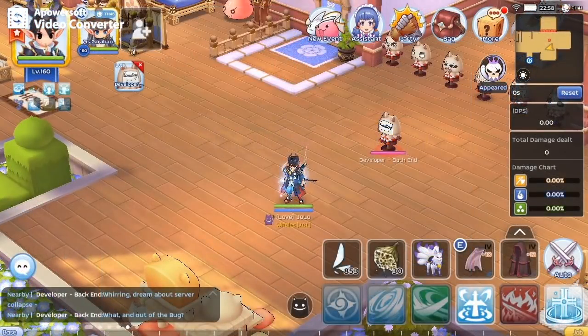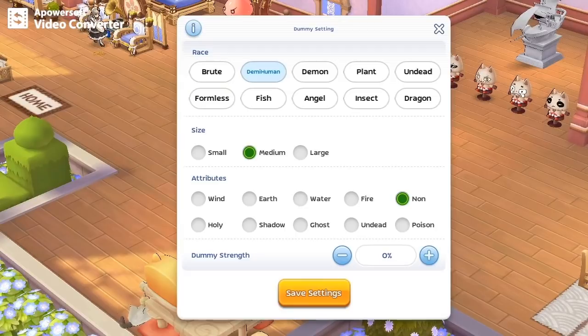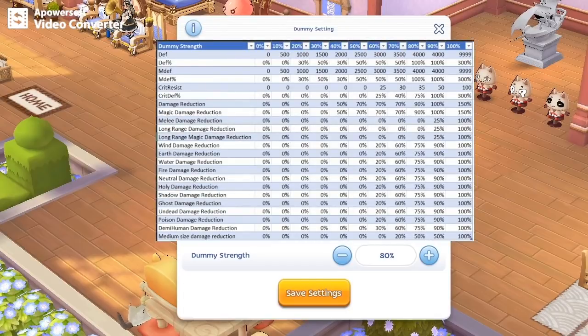Now let's try on a higher level dummy strength. I selected 80% because it is similar to the natto's tower MVPs, where the required ignore M.DEF is 200%. As shown in this chart, the 80% dummy has 100 M.DEF percent, meaning you need 200% ignore M.DEF to deal full damage.